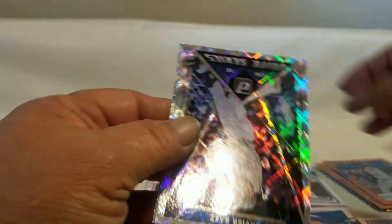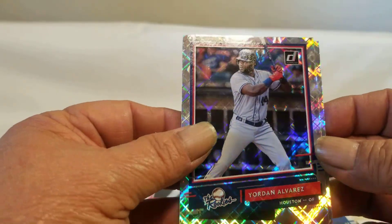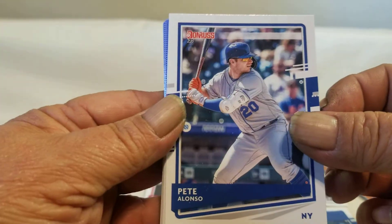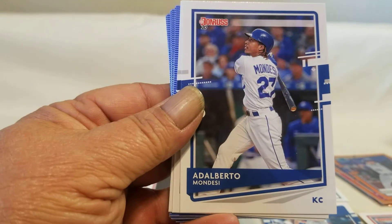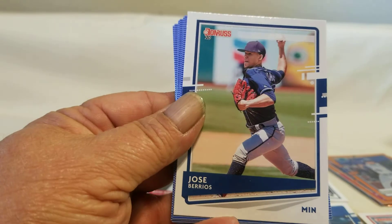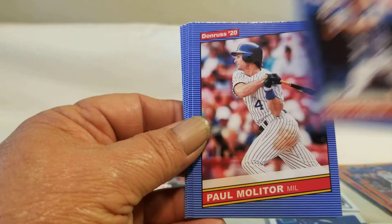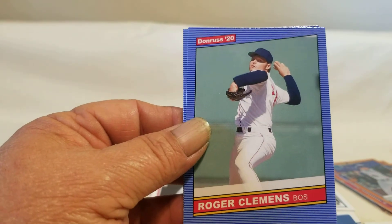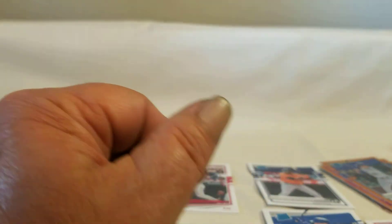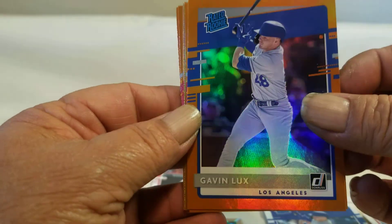Gavin Lux rated rookie, and he's in the Elite Series — that's a nice one. And the rookie. Back to your veterans — Pete Alonso, Edmond, Paddock, Wade Boggs, Gary Carter, Paul Molitor — looks like these are almost the same as the jumbo pack. Roger Clemens, and Trammell. So that is the hanger box — I kind of like these.